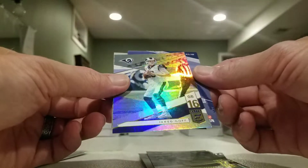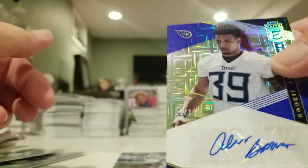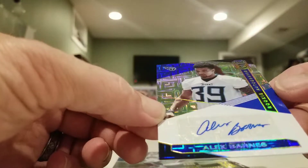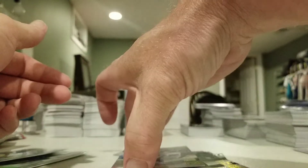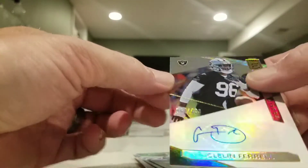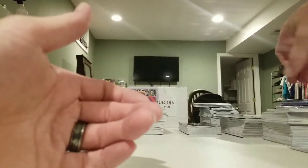Whoa, look at that super short print — Alex Barnes, blue, on sticker, numbered 2 out of 10. Super short print — sleeve that one up. And our last auto is Celine Ferrell, numbered out of 4.99.